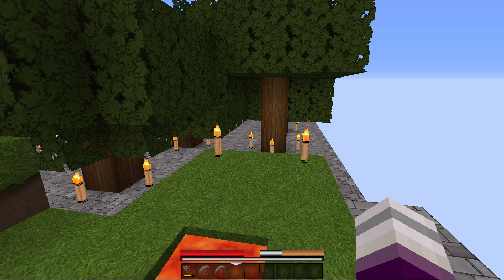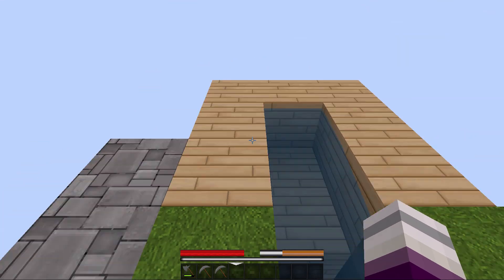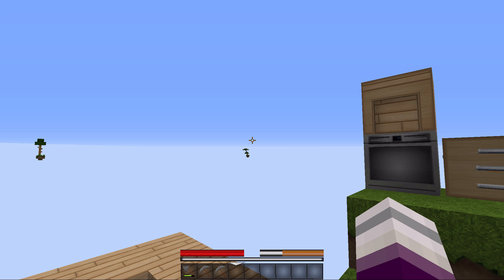We're not really making too much progress but we'll get there. Go to the end and defeat the dragon — I'm not sure how one gets to the end on SkyBlock because where is the end portal? I don't know, we'll have to look that up. Build the villager breeding system — okay, but how do we do that when there's no villagers?